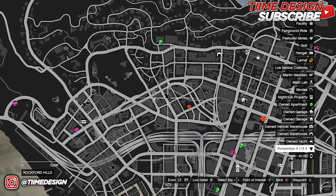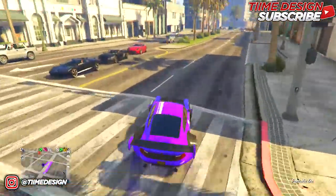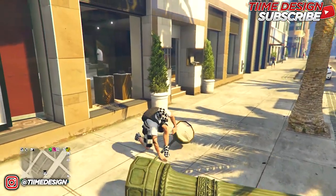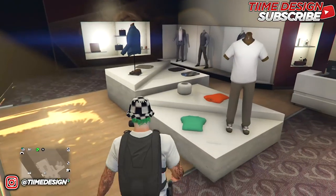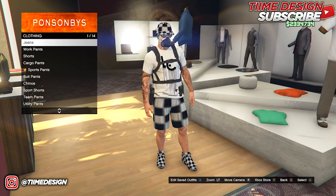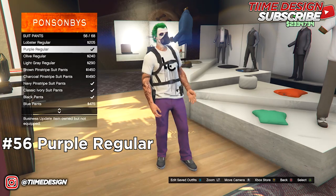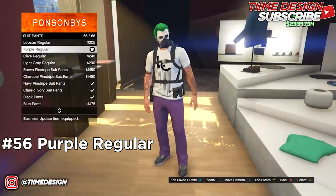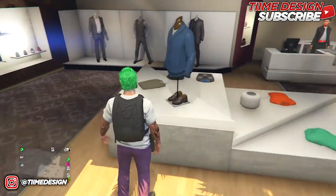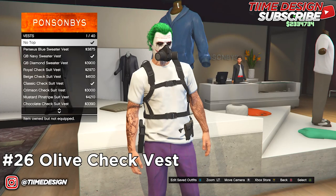Now go over to any clothing store near you — doesn't matter which one. Come into the store and head over to the pants section. Go to suit pants and purchase the Purple Regular, which is number 56. This is how they should look. If you want the baggy ones you can pick those, but I'm going with this style.